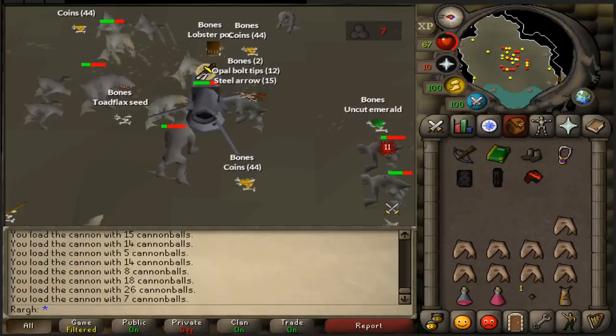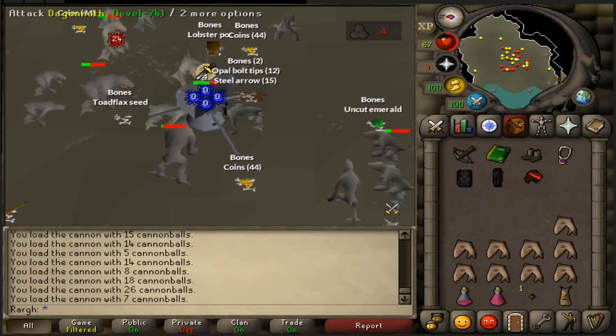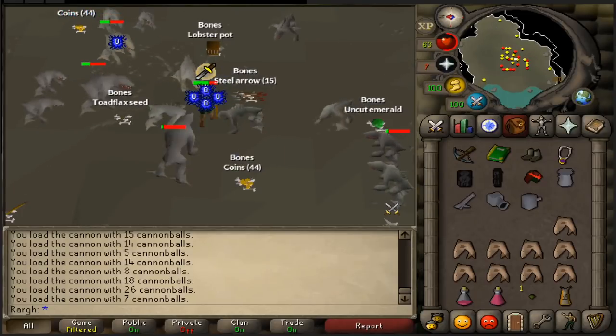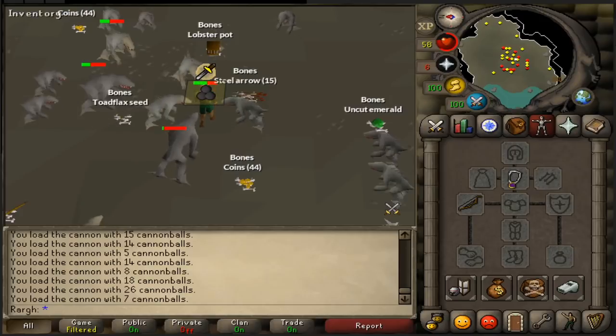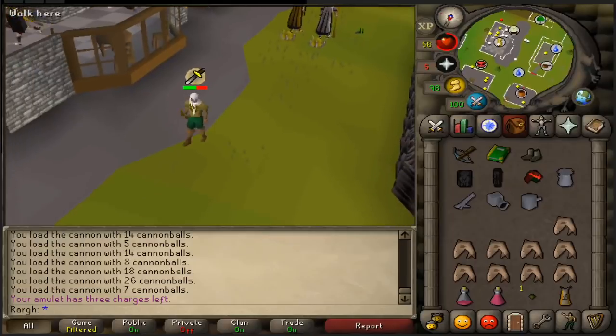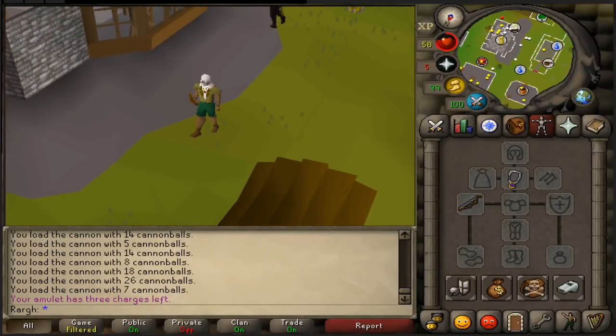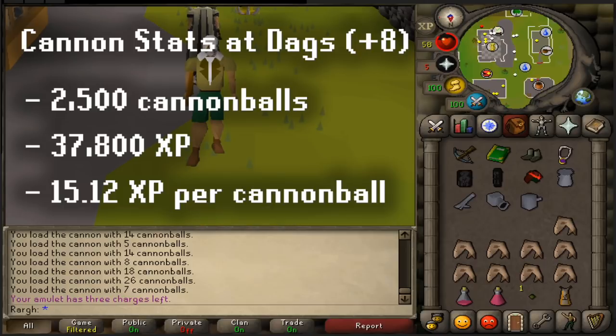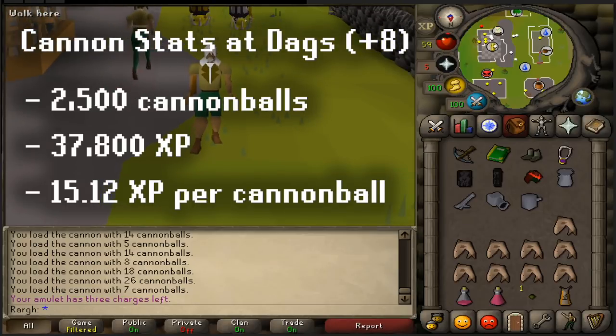We are coming to the end of the two and a half thousand cannonballs, so as soon as this ends we're getting out of here. Let's go right to Edgeville. So the total we got in two and a half thousand cannonballs — first of all we got 64k XP an hour, but that's not going to be too accurate simply because I had to bank a lot since I didn't have any armor. I got a total of 37,800 experience, so 37,800 divided by 2,500 — we only managed to get an average of 15.1 experience per cannonball.